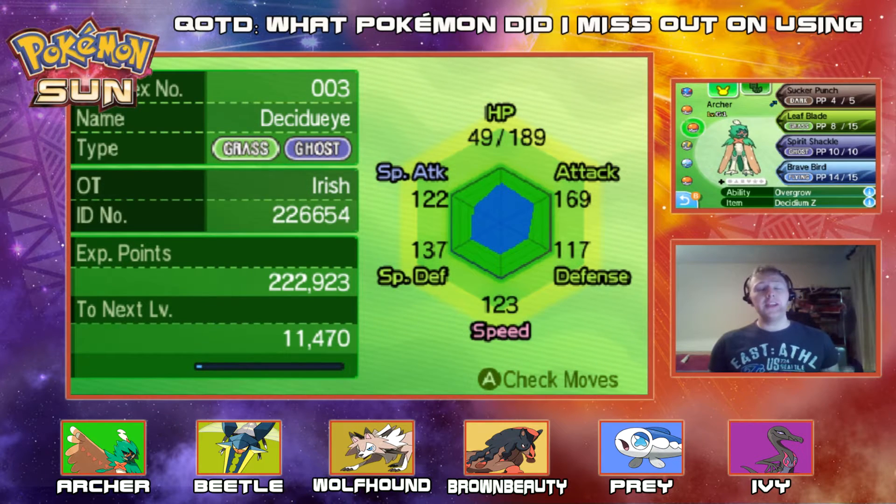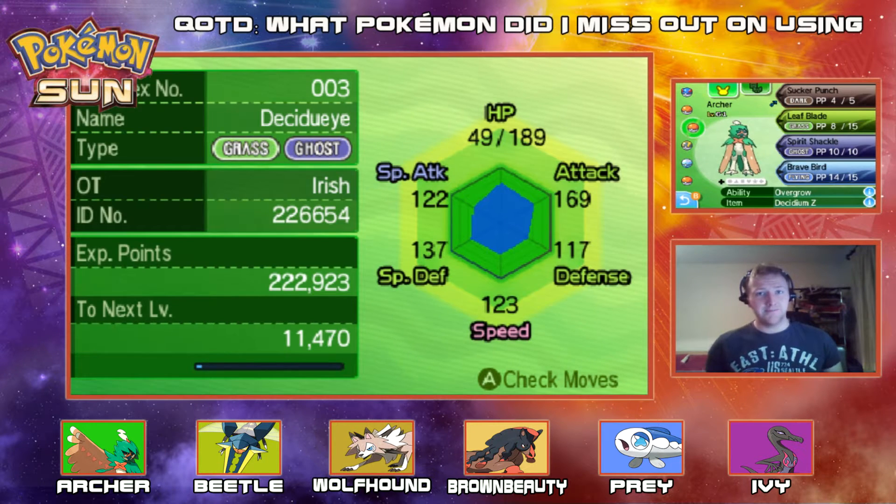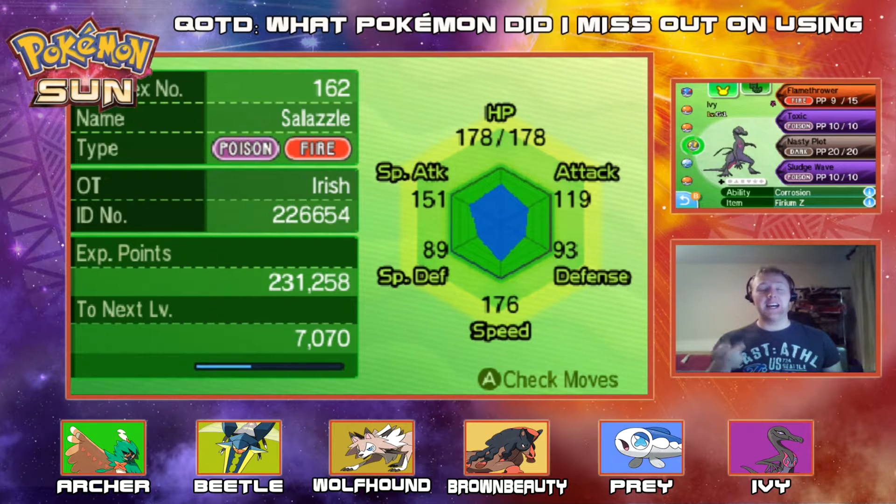Next up we have Archer, our Decidueye, holding the Decidium Z to give us that Decidueye unique Z-type move. Rocking out with Sucker Punch, Leaf Blade, Spirit Shackle and Brave Bird as its moveset. Jolly nature. Next up we have Ivy, our Salazzle — I will look up how to pronounce it correctly before the next episode — holding the Firium Z to give us that Fire-type Z-move. Rocking out with Flamethrower, Toxic, Nasty Plot and Sludge Wave. Serious nature who likes to take plenty of siestas.